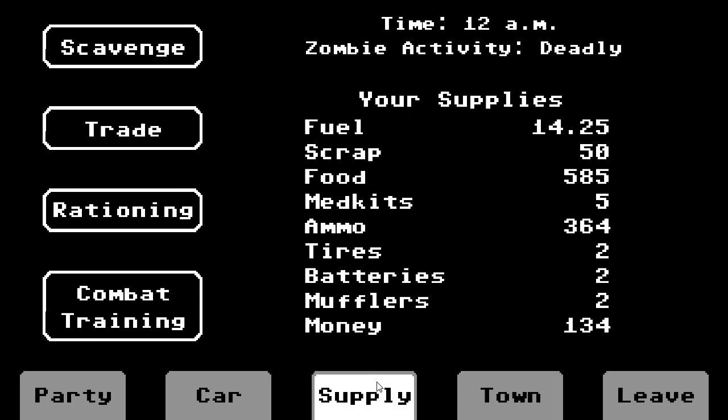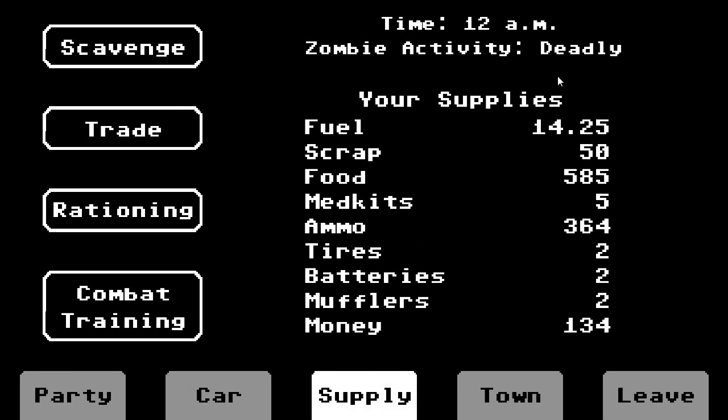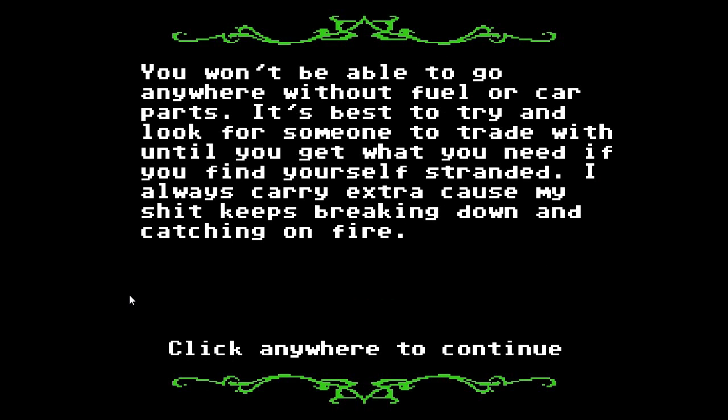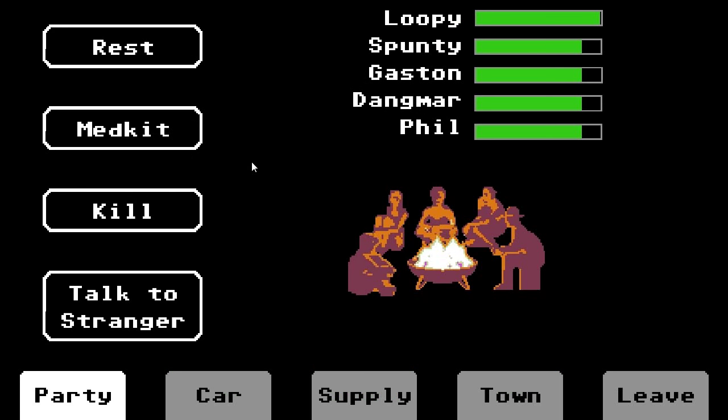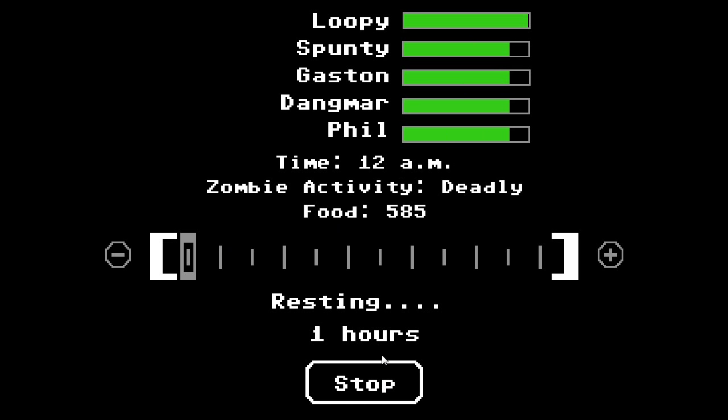It's deadly out there! I don't think we're going to be doing anything movement-related while it's deadly. Deadly zombie activity is a bad thing — we don't want to be killed by zombies. I won't be able to go anywhere without fuel or car parts. It's best to try and look for someone to trade with until you get what you need if you find yourself stranded. What we're going to do right now is just rest. If we rest for an hour, we gain a little bit of health, consume a little bit of food, and the zombie activity may change.